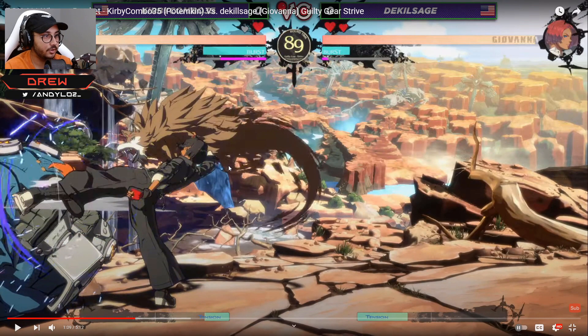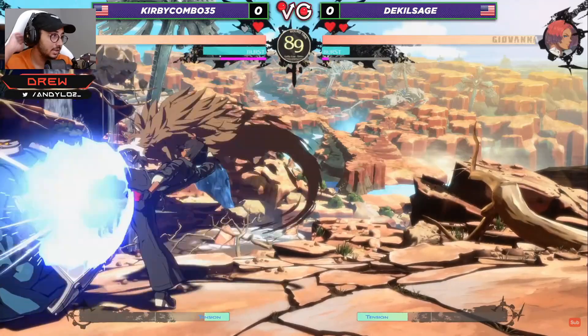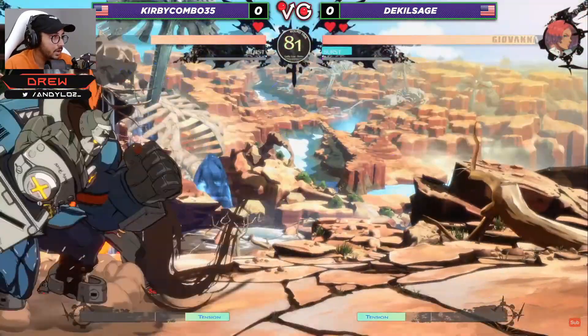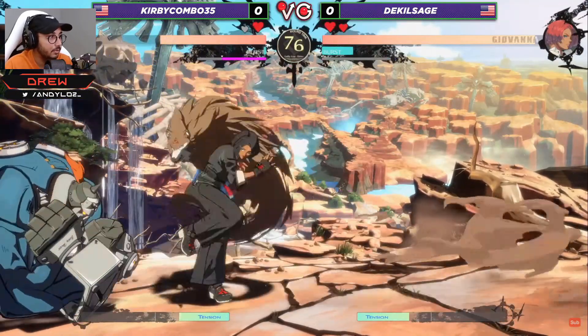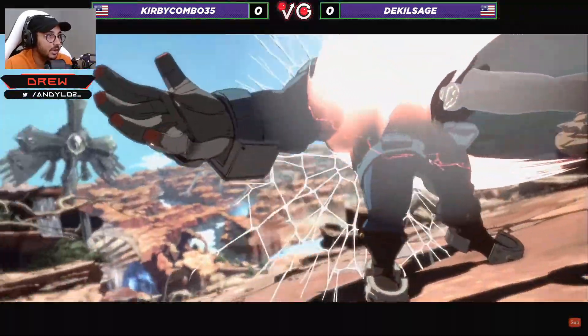Lots of close slash, and you'll see DaKillSage is using a lot of this spiral arrow move to reset pressure. The reason he's able to do that is because this Potemkin player is not interrupting it. You can interrupt this — you can 6P it, or hit the startup if she's doing it very close to you. While she's in the air you can 6P it; it's not easy, but it's possible. And if the Potemkin player knows that DaKillSage is going to keep resetting pressure with it, he should have tried at least. That's why he's able to stay in so long — he stays in until the end of the round basically. He doesn't let up, and that kills.